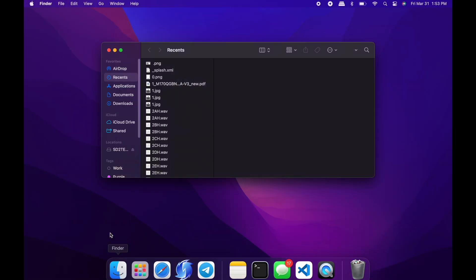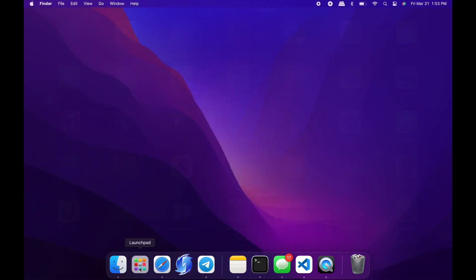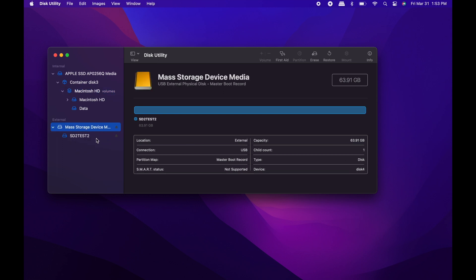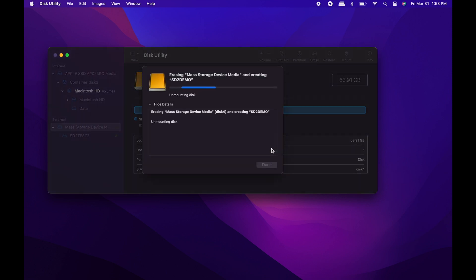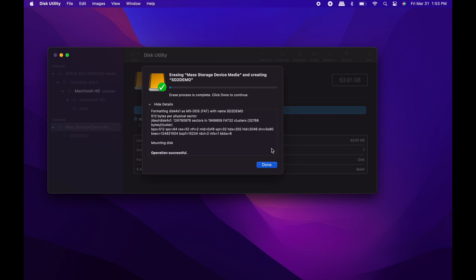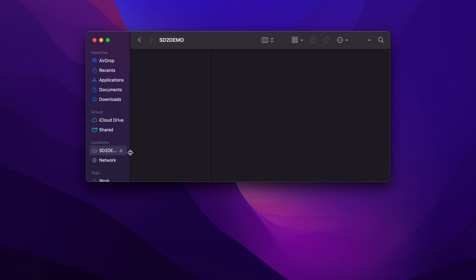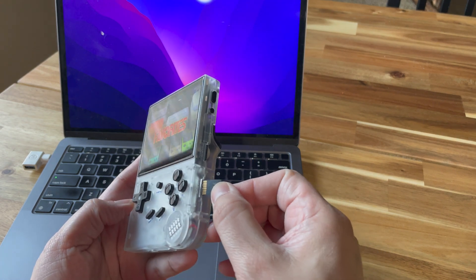Let's get the SD card ready. I'm just reformatting a blank SD card — I'm going to go through the format process. I format it as FAT32. It doesn't specifically recommend FAT32 but it worked, so I'll tell you that's what I use. I'm erasing it, giving it a new name — SD2 demo — so pay attention to the name because it's going to show up later. On a Mac it's the master boot partition record format.